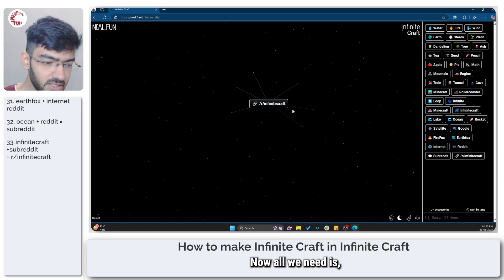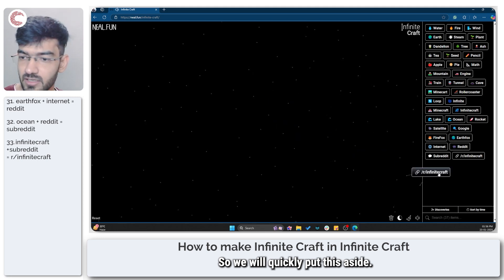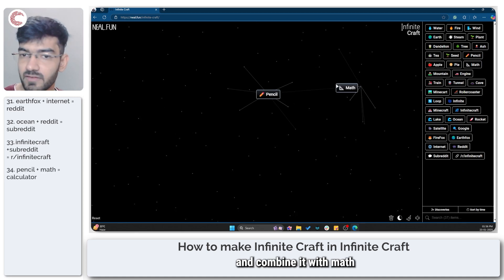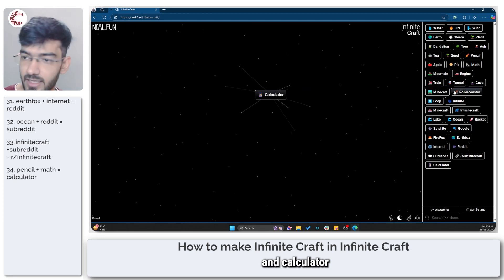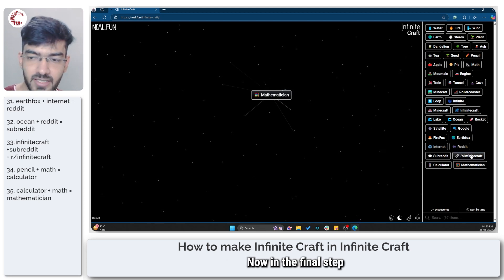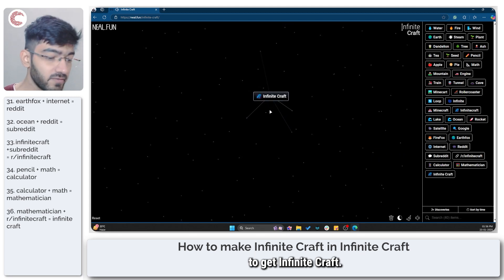Now all we need is a mathematician. Let's take our pencil and combine it with math to get a calculator. Calculator plus math is going to give us a mathematician. In the final step, we combine mathematician with the Infinite Craft subreddit to get Infinite Craft.